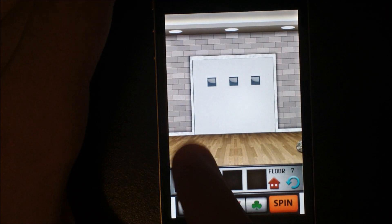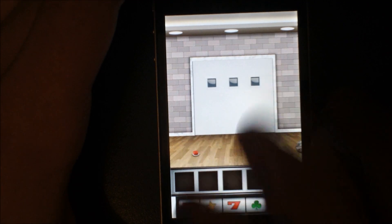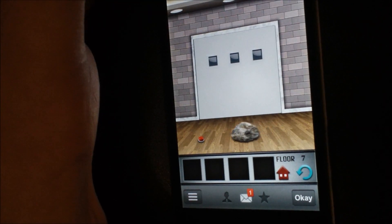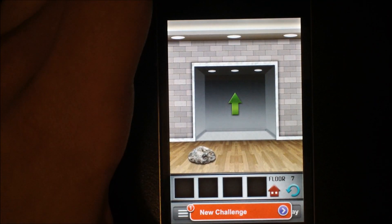Floor number seven — click this button right here but the door isn't open. You can't drag the rock. So turn your device over so the rock rolls onto the button, and on to floor number eight.